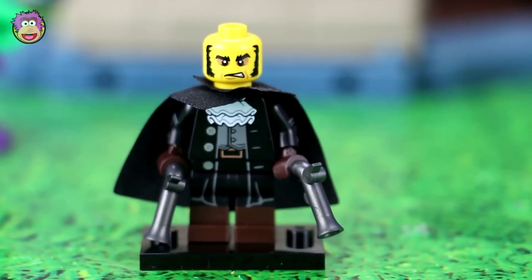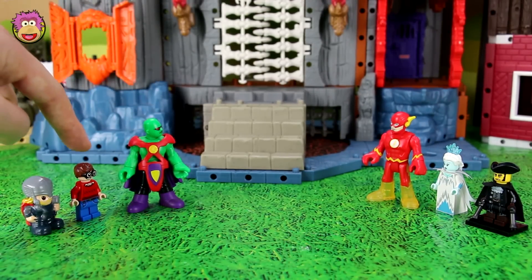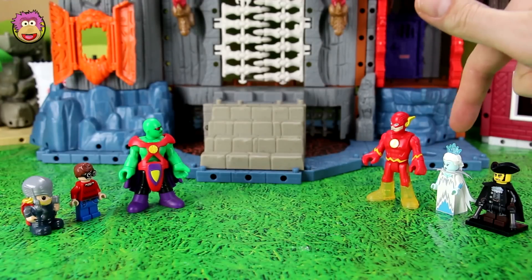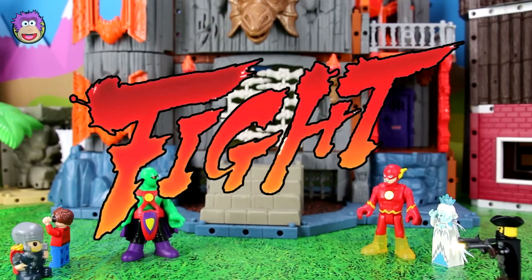So that's the teams formed. In Martian Manhunter's team we've got Martian Manhunter, Robin — or Dick Grayson, because he's not in costume — and Thor. In Flash's team we've got Flash, the Ice Queen, and the Highwayman. Is everyone ready? Three, two, one — Fight!